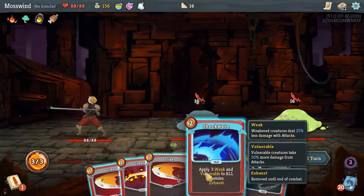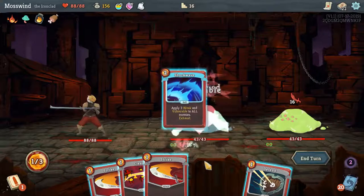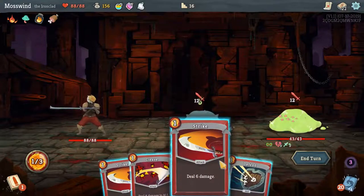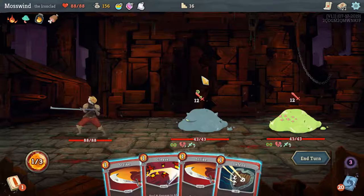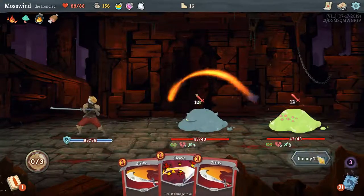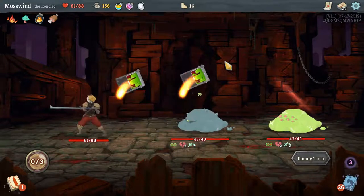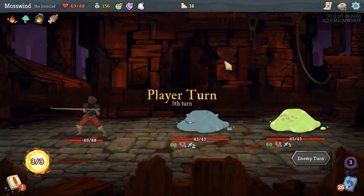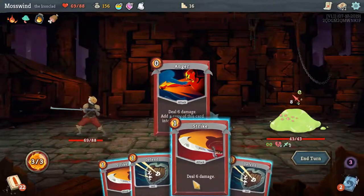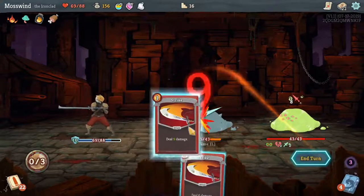But look at these attack values — it's a problem. We're going to apply 3 Weak and Vulnerable to All, so that value goes down a bit. I don't really want to take 24 damage, which is a lot. I'll defend once. I'll take 7 from the front and 12 from the back. I'll get some cards back here. Anger again. Then I'll defend once, defend twice, and continue to strike.